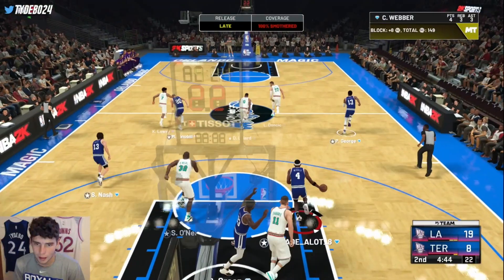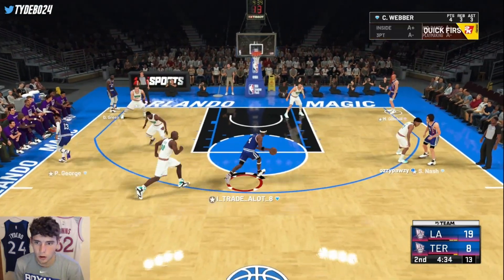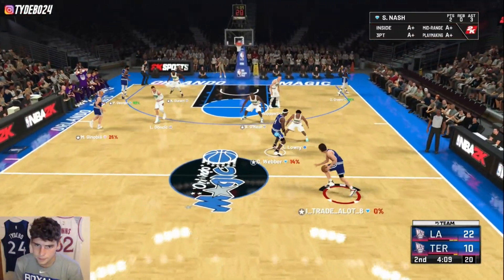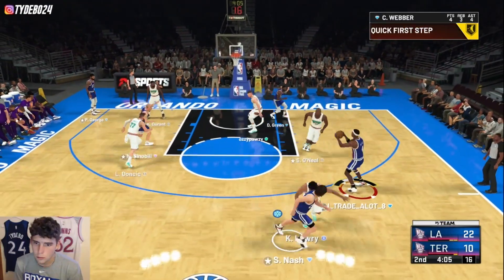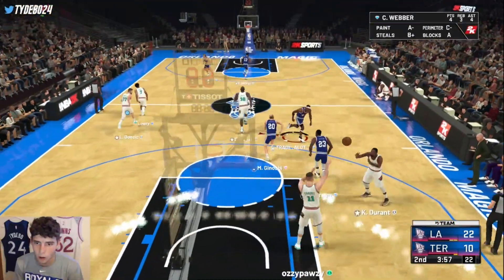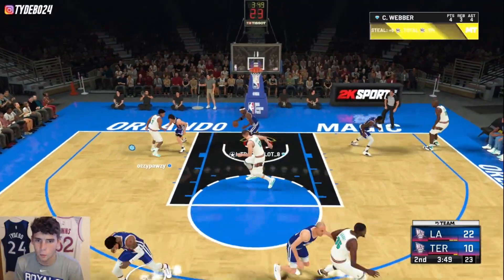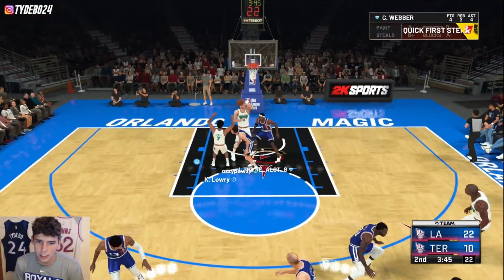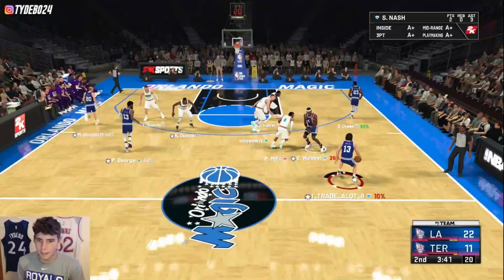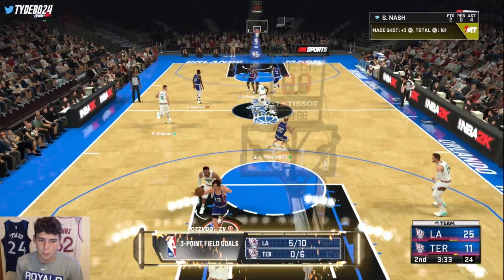Chris Webber should be able to attack Shaq. Let's get the ball to him and see him go to work — Shaq should not be able to guard him at all. He gets the green animation. Once I get his release down it's gonna be lights out. He only has a 79 three-ball, so that's why I'm missing some. Anytime I try to talk I just keep getting amazed at how complete a player Chris Webber is. Finally I time up his jumper — pick and pop, green light. Who needs Porzingis when you can get Chris Webber?